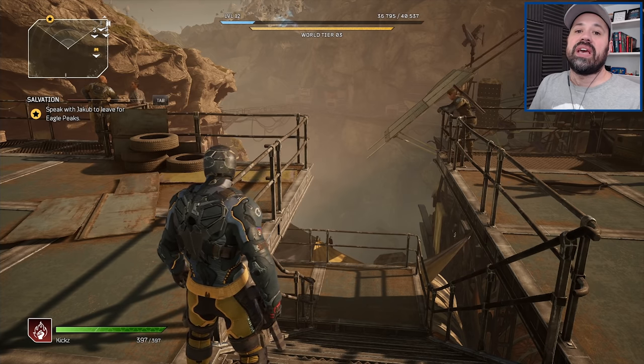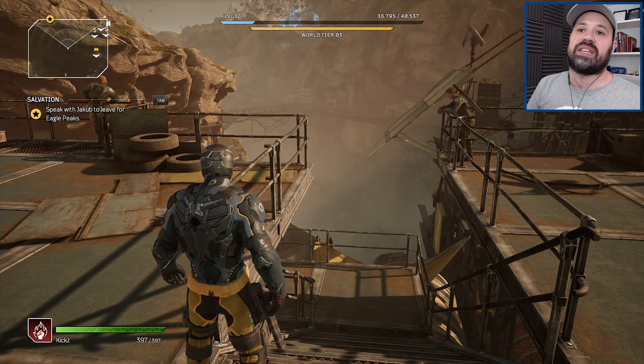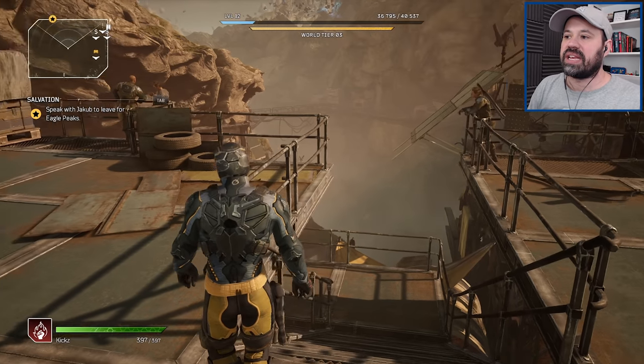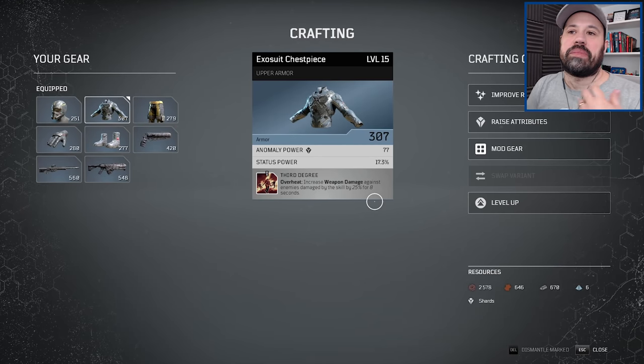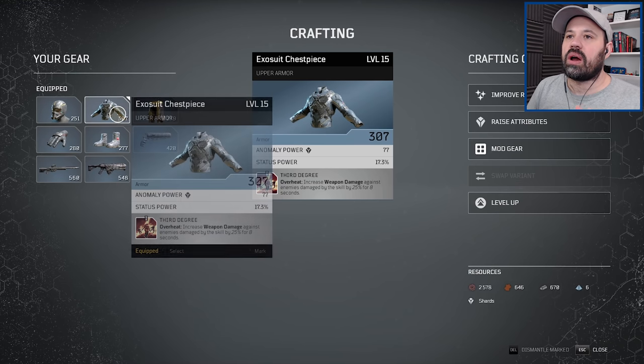It's kind of much of a muchness, except we'll have an easier time with bosses and mobs if we don't have a huge level gap between the bosses and the weapons we're using. We wasted a lot of resources messing around with the crafting screen once we unlocked it, so my resources are quite low, but that's part of the fun. We'll get more resources along the way, so it's not the end of the world.